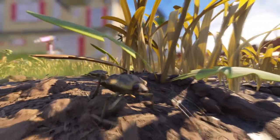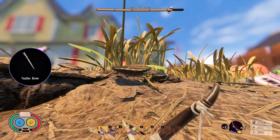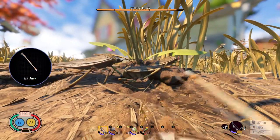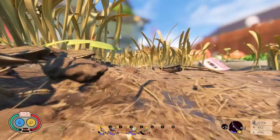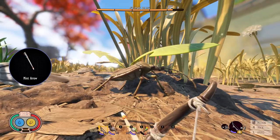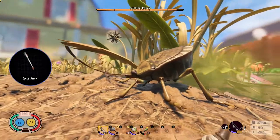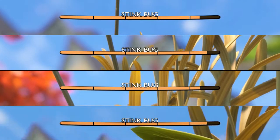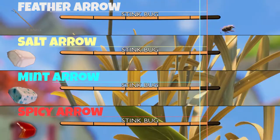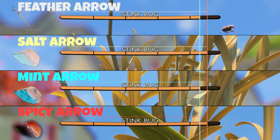Now for the stink bug. The feather arrow is pretty good. The salt arrow didn't do as well. The mint arrow is pretty good as well. The spicy arrow did horribly. So for the stink bug, the feather arrow is the best choice — mint arrows do the same damage — while salt and spicy arrows are just horrible.